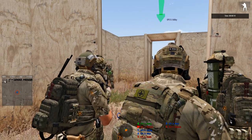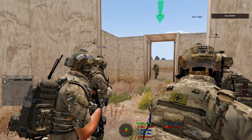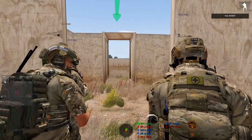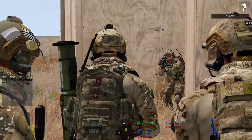Everybody see that? If you're that second guy, you can basically think the same thing except you don't have to hook — the guy in front of you did the hook. Fatal front, sub-dom, sweep. By the time I'm in my dominant corner, he's in the sub-dominant corner, and we've already cleared the room.